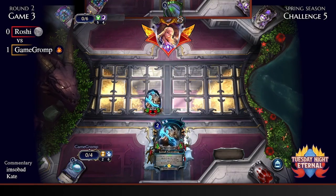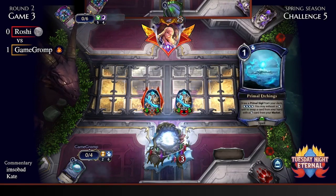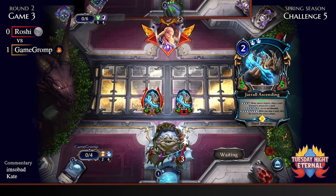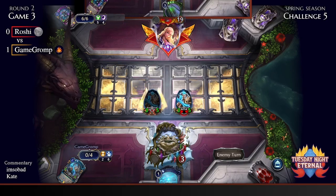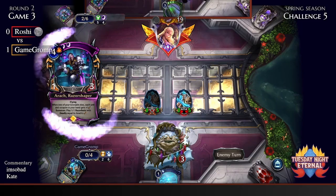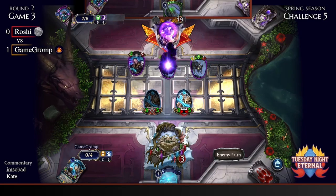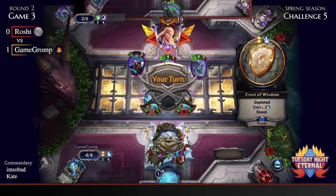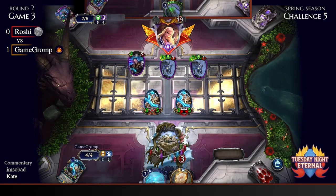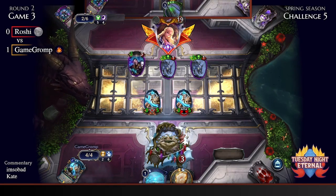Turning the Master Conjurer there — not sure I agree, but having an extra engine with two draws is never bad. I think they just valued the draws over the potential double spell in a turn given that they had no spells at that time. Absolutely brutal block here for Roshi, generating two blockers. Game Gromp does have Primal Etchings — they can go into their market for Trials and Tribulations.